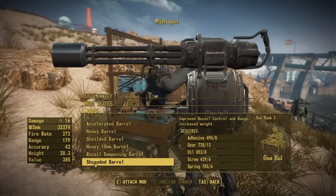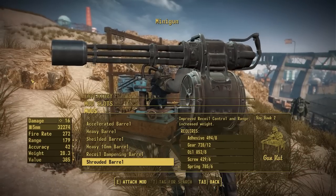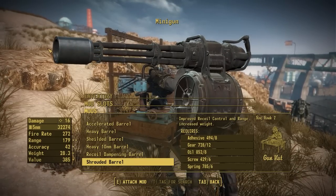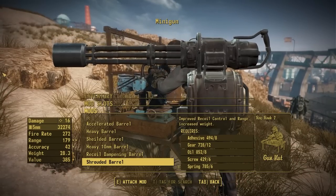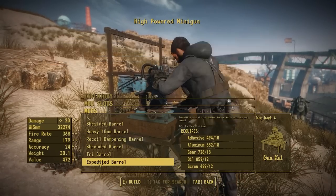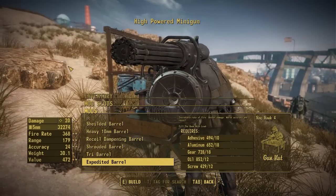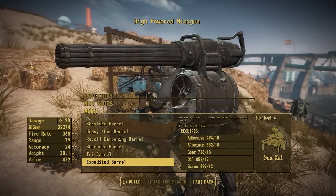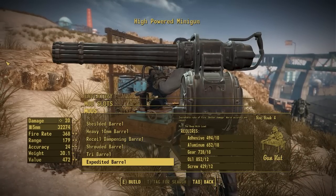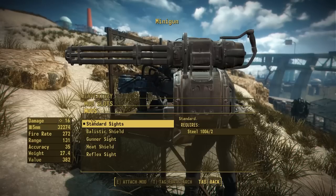After that we have the shrouded barrel, which adds a big barrel shroud to the end — pretty similar to real-world miniguns. Again, the metal may be a little too shiny compared to the rest of the gun, so I may tweak that. We have the tri barrel from the vanilla game, and then what Pig has named the expedited barrel — which is totally not just four tri barrels smashed together — with a huge increase to fire rate and damage. This is your late-game barrel option if you really want to spew out damage and keep the minigun viable at higher levels.